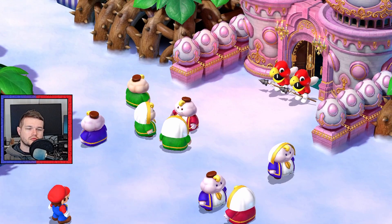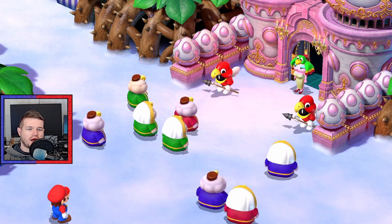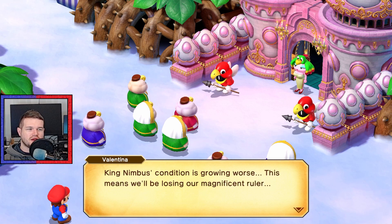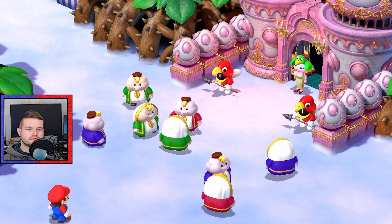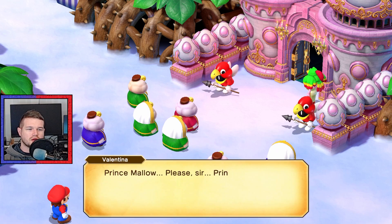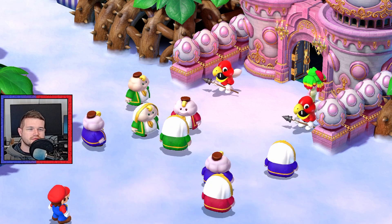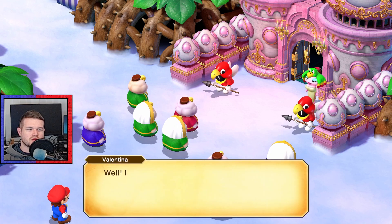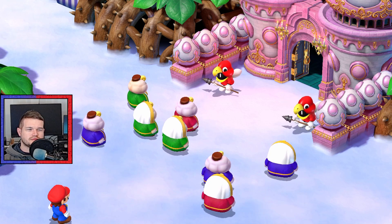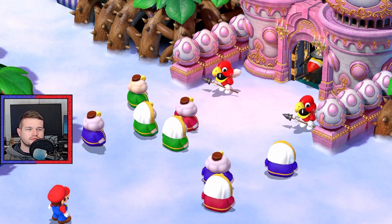Nimbus Land. Alright everyone, listen up. Oh, hello. Shut up! King Nimbus's condition is growing worse - this means we'll be losing our magnificent ruler. But it just so happens that I've found the missing prince - Prince Malo, that is. Oh, Prince Malo. Prince? Get over here! It seems that little prince has a mild case of stage fright. Come on, make it snappy. You can't get through? Why am I not surprised?